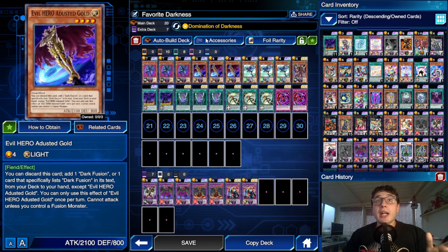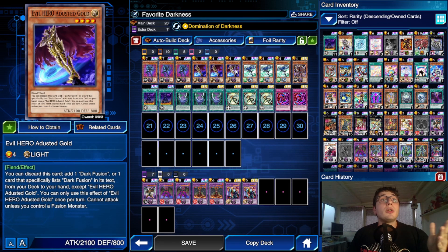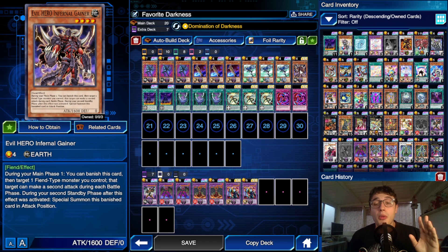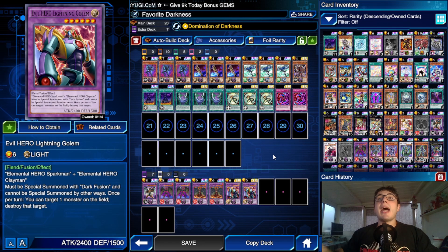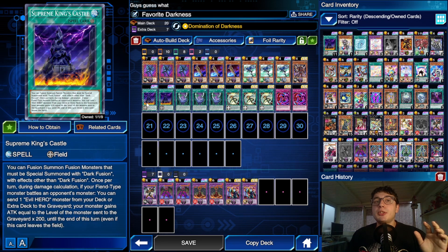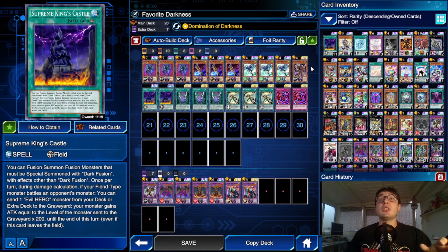With Domination of Darkness, we don't have to worry about fusion materials, because twice per duel, once per turn, we can just send the materials to the grave from outside the deck. We've got triple Malicious Edge to access Malicious Fiend, Stratus to search Dusted Gold and pop back rows, and Infernal Gainer is a tech card for the OTK — it can benefit from King's Castle and be boosted up to 3200 attack. Mainly, you can use its effect to make your fusion monster attack twice — imagine this little guy with Favorite Hero, untargetable, at 3300 attack, boostable up to 4900, attacking twice thanks to Gainer.